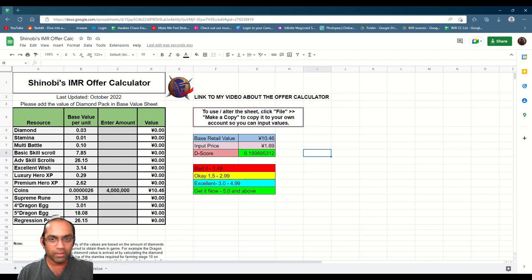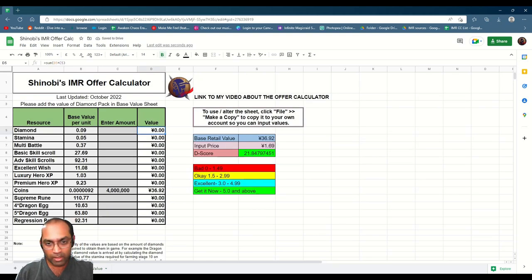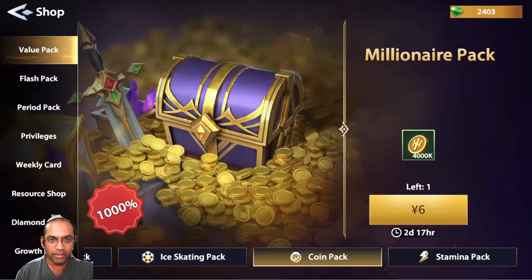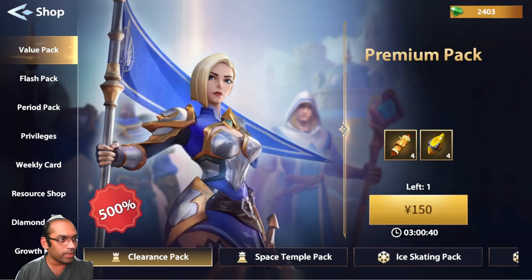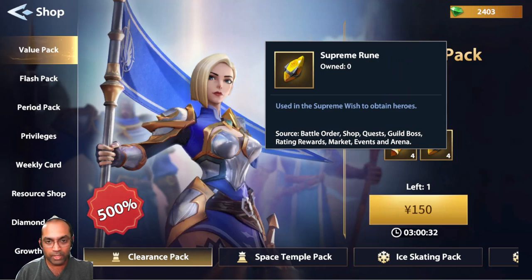The same pack shown in both currencies — you can see we arrive at almost the same conclusion for a pack within the game. Let me convert it back to Yuan and look at a few more packs available here. Let's look at another pack — the clearance pack: 4 advanced skill scrolls and 4 supreme runes. Let's add that to the calculator and see whether this pack is valued at 150 CNY and whether we get a 500% discount from it.